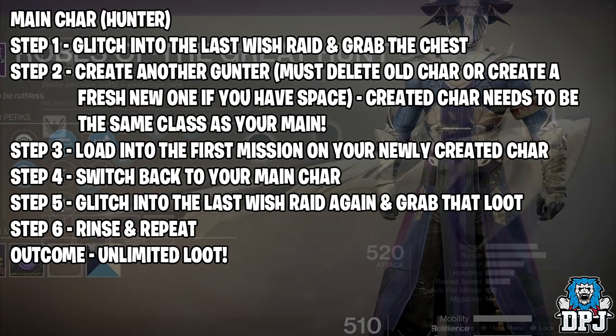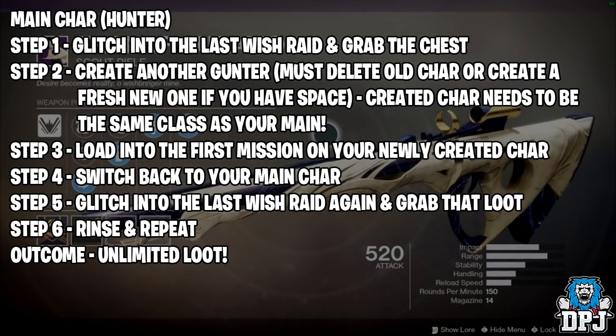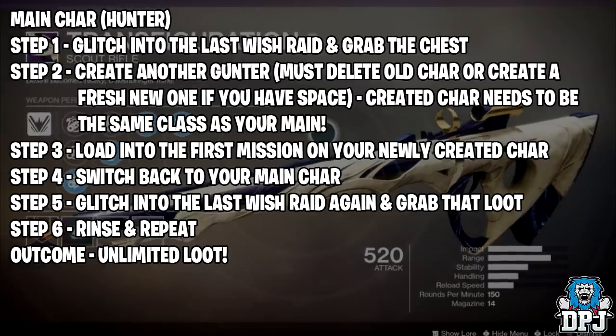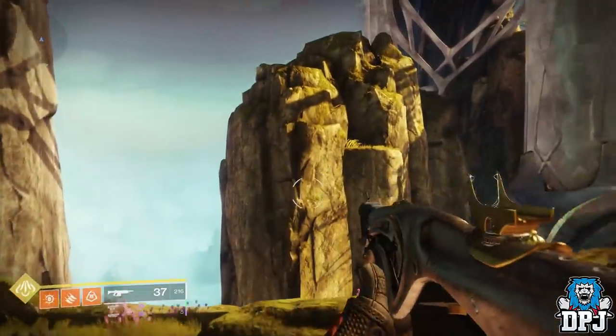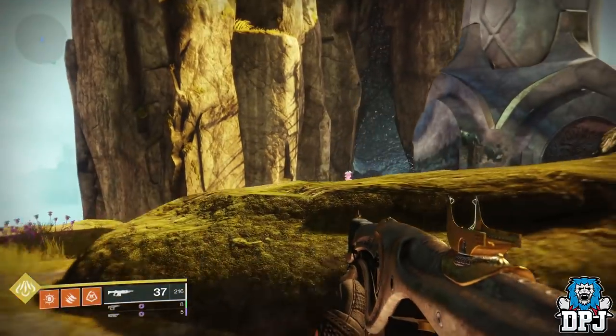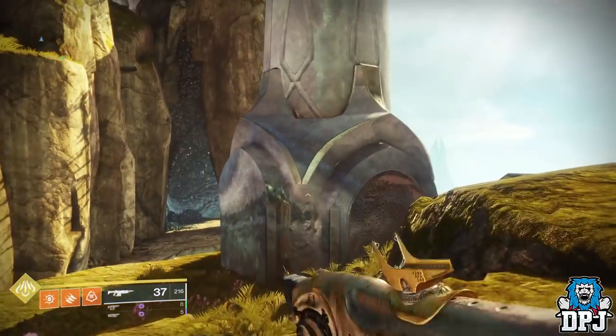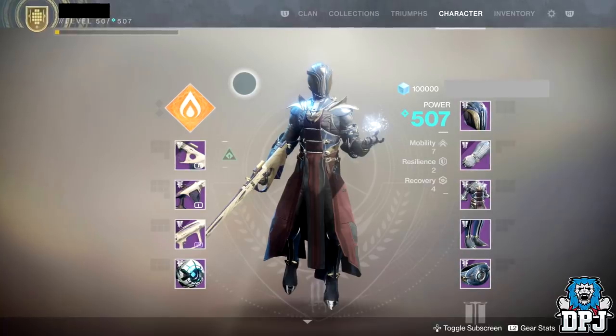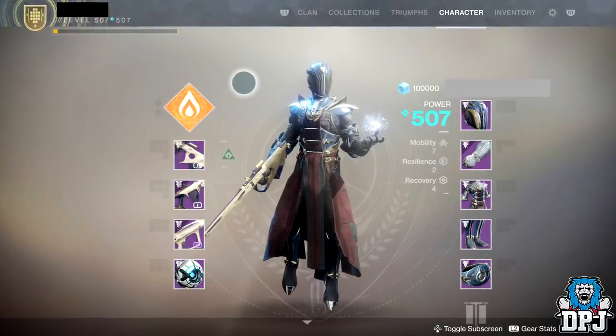All you then have to do is glitch back into the raid and grab that chest on your main character again, and this will reward you loot again. How does this work? I have absolutely no idea. For some reason, maybe the game thinks because you have a new character, it's that character grabbing the chest. But here is a picture of the guy who has done this, showing all armour equipped and all weapons too.